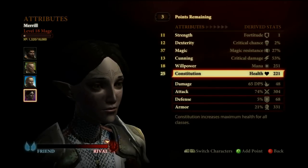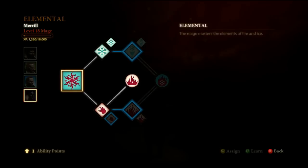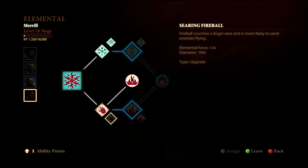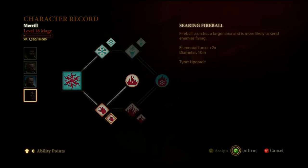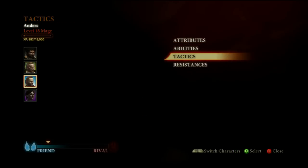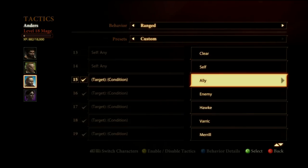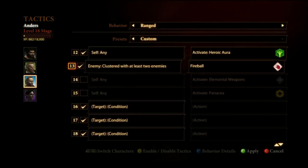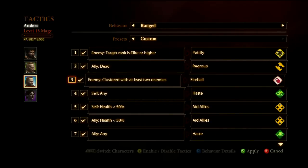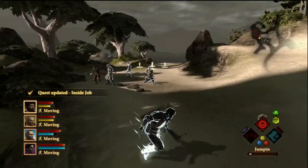For Merril, I'll go for constitution. I want to go for Firestorm but it's dangerous — you will get wrecked if you're not careful. I'll stick with Fireball. Setting up Anders with Fireball in the tactics: enemy clustered with at least two enemies, use Fireball. I'll push that up near the top of the priority list.